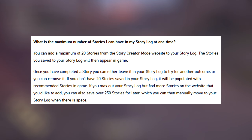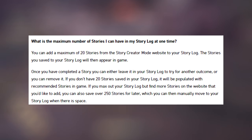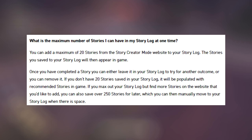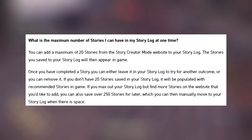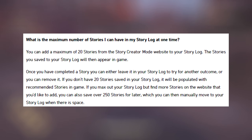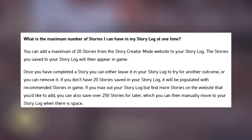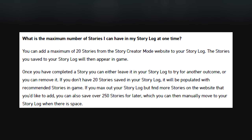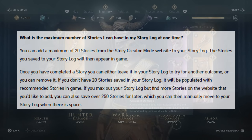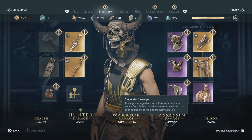What are the maximum number of stories you can have in your story log? You can add a maximum of 20 stories from the Story Creator Mode website to your log, and those stories will then appear in-game. Once you've completed a story, you can either leave it in your log to try for another outcome, or remove it. If you don't have 20 stories saved, it will be populated with recommended stories in-game, so you don't always have to go back and forth between your computer and your console. If you max out your story log but find more stories on the website you'd like to add, you can also save over 250 stories for later, which you can manually move to your story log when there is space.